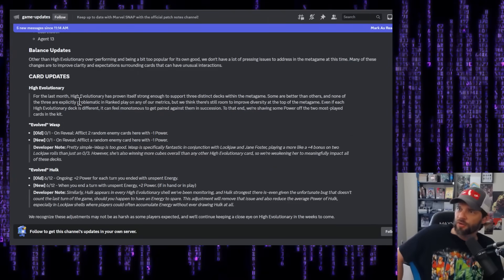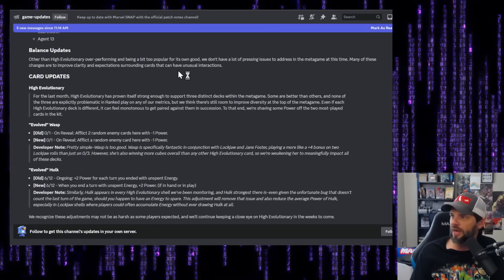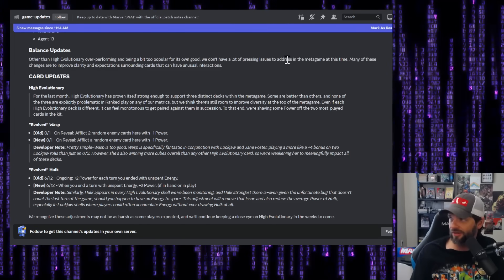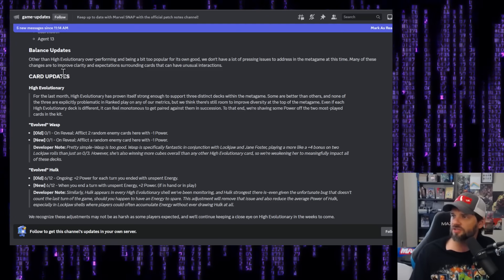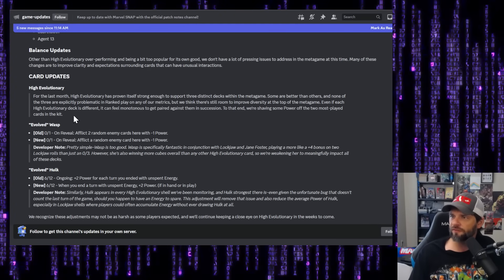Balance updates: other than High Evolutionary overperforming and being a bit too popular for its own good, they don't have a lot of pressing issues to address. No bounce is being addressed at all in the meta right now, so maybe bounce isn't as good as everybody claims. Many of these changes are to improve clarity and expectations surrounding cards with unusual interactions.